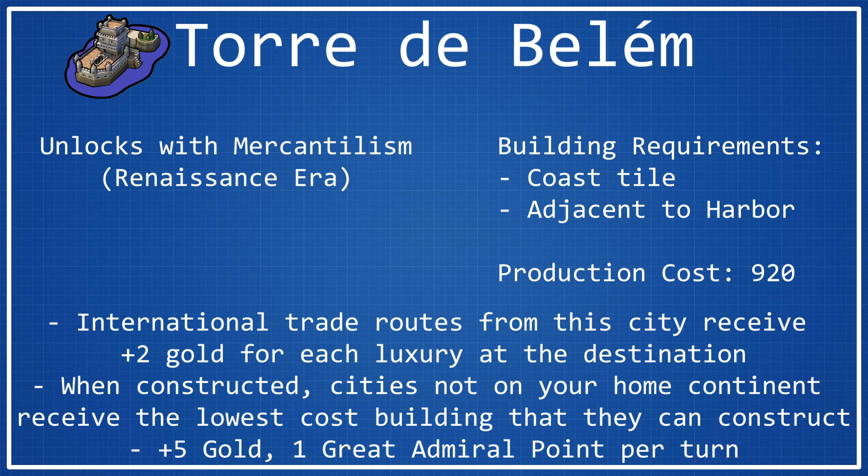The passive bonuses — 5 gold per turn and 1 great admiral point per turn — are fine. I would never pay 920 production for just 5 gold per turn, but it's an okay bonus. It at least gives you something rather than nothing, even if you're getting really unlucky with the wonder's other bonuses.